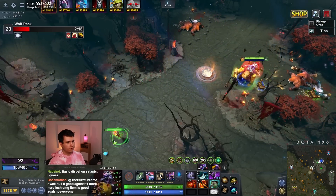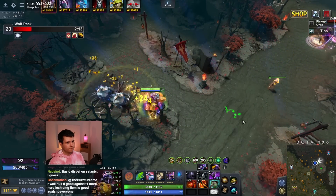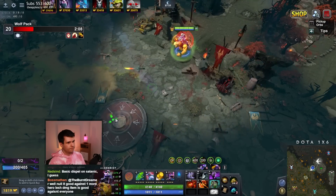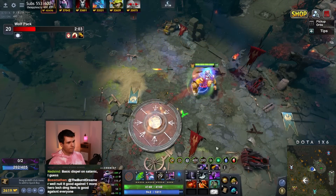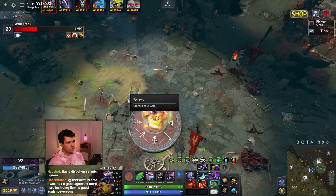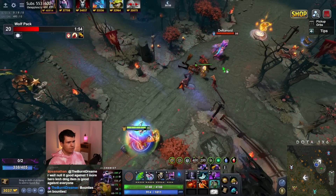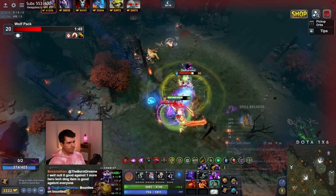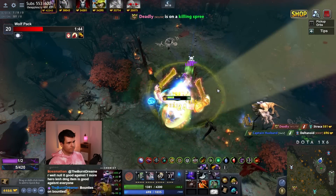We're still fairly low on level — we're only level 25. It's because we haven't really gotten any Hero Kills. You really gotta be getting some Hero Kills in this mode. Alright, bounty rune, bounty rune. So we have Haste and Double Damage. And — Haste again! Oh, you can get the same thing twice. I didn't even know that.